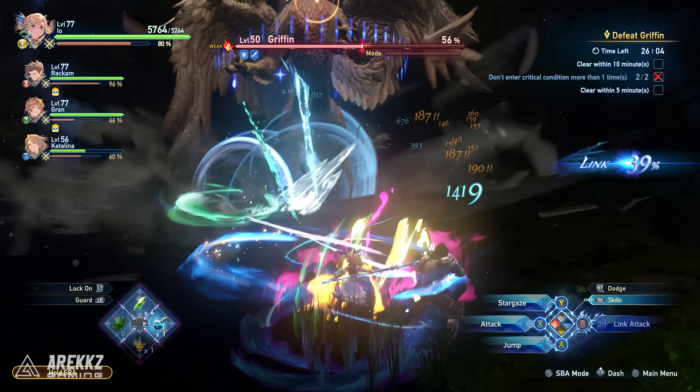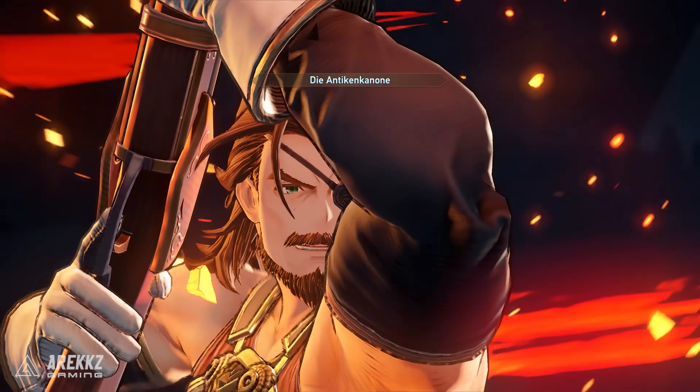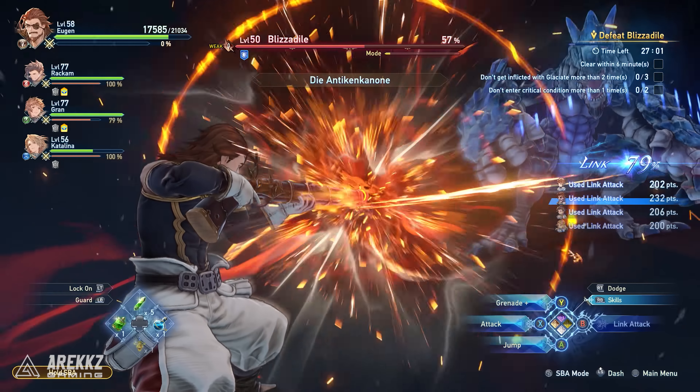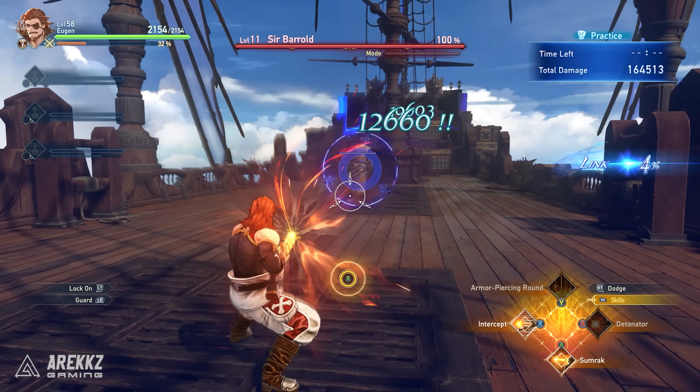From the demo, we've already seen that Io is a popular character, with her ability to both deal massive damage and crowd control enemies with status effects. For our next character, do grenades, sniping, and laser beams sound good to you? If so, you may want to take a look at Eugen.